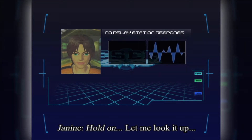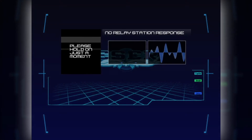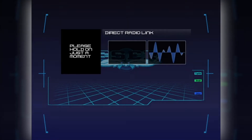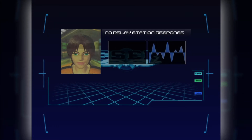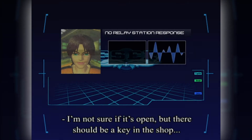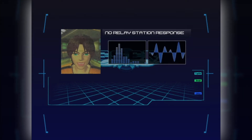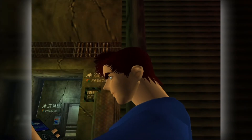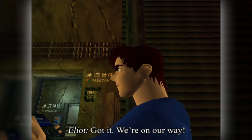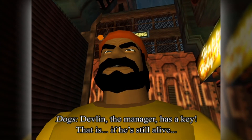Hold on, let me look it up. Yes, you can go through a freezer in the Hello Market — I'm not sure if it's open, but there should be a key in the shop. Got it, we're on our way. Temple of the manager has a key — that is, if he's still alive.